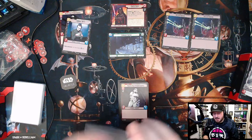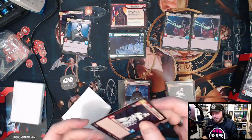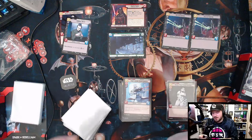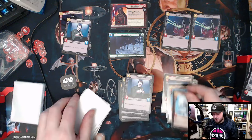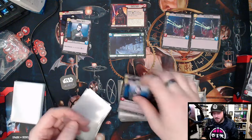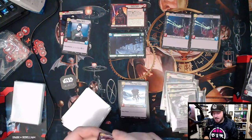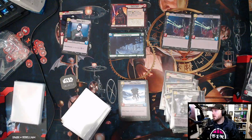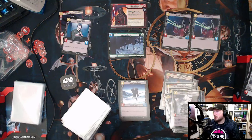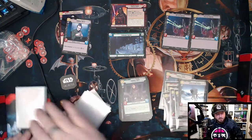Another big difference between Star Wars Unlimited and other TCGs is that you have a 50-card deck. I probably only needed to buy one pack of sleeves since Magic decks are 60 cards. The deck builder on the website has a sideboard tab, which made me assume you could have a sideboard, but I couldn't find it confirmed in the quick start rulebook.